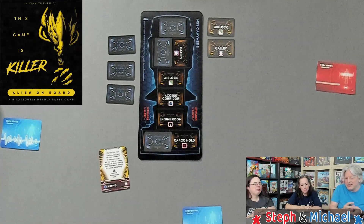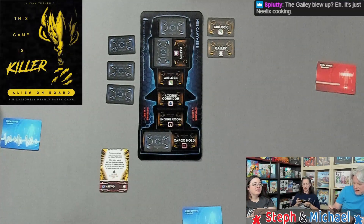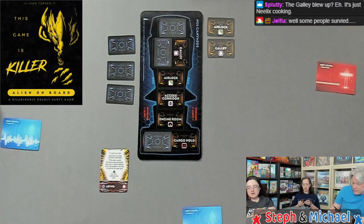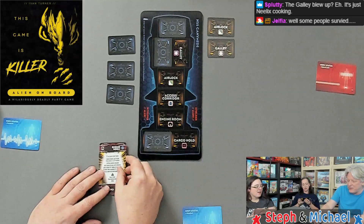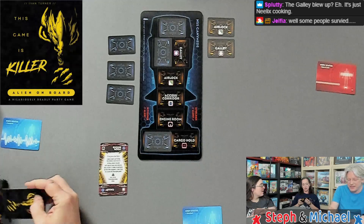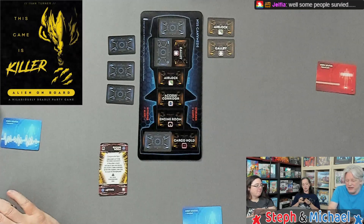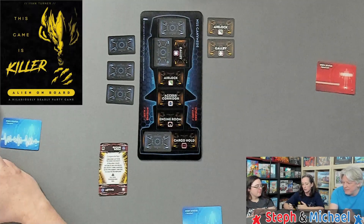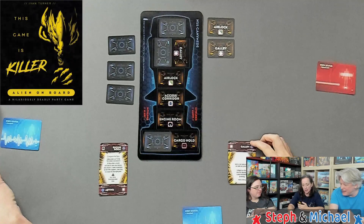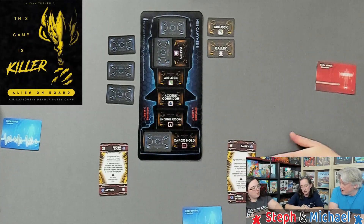Except me - I'm dead. Since we didn't look at those, we don't need to reshuffle. I am first. I am going to be in the engine room, discarding my other card. I'm going to be in the galley - that's a safe place - and I'm going to choose a location to depressurize. How about the engine room?